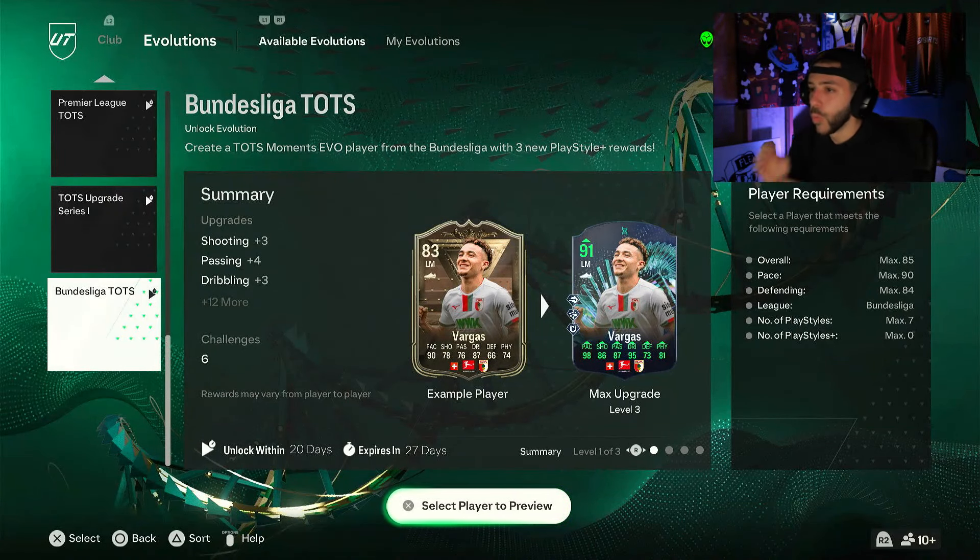EA makes a return with the League Evolutions. This week we have Bundesliga — last week was the Premier League, which was absolutely crazy. This week the Bundesliga team of the season cards look pretty extinct on the market, really hard to pack, so I'm really looking forward to this evolution. We're going to go over a few of them, look over the requirements, which cards are the best and which ones are meta.